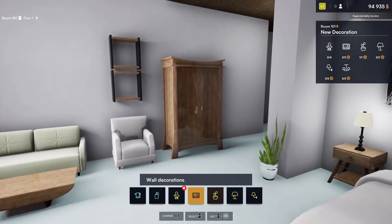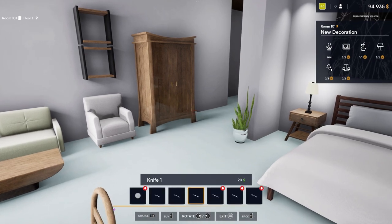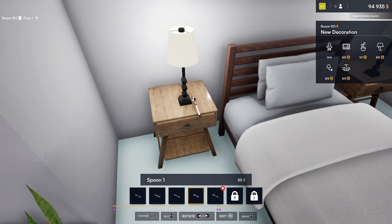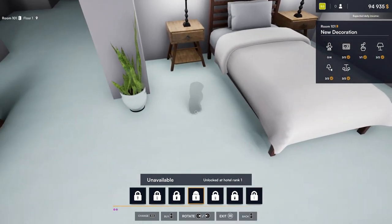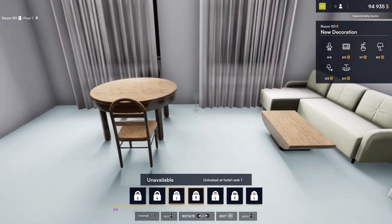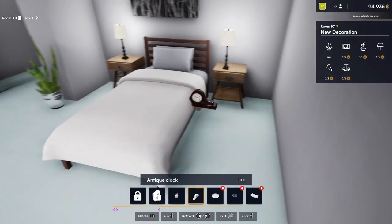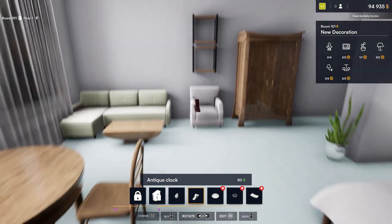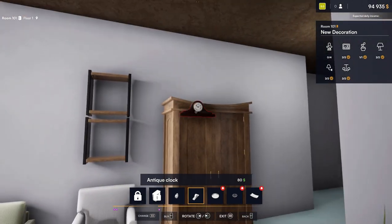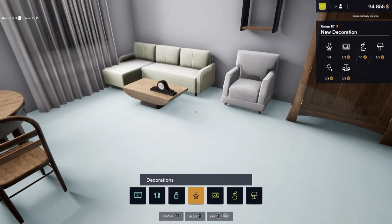So the last thing we have to look at is the small decorative touches. All this other stuff is locked. Alright, so here's a clock — we can put that clock right there. That might sit right there. Yeah, clock there.